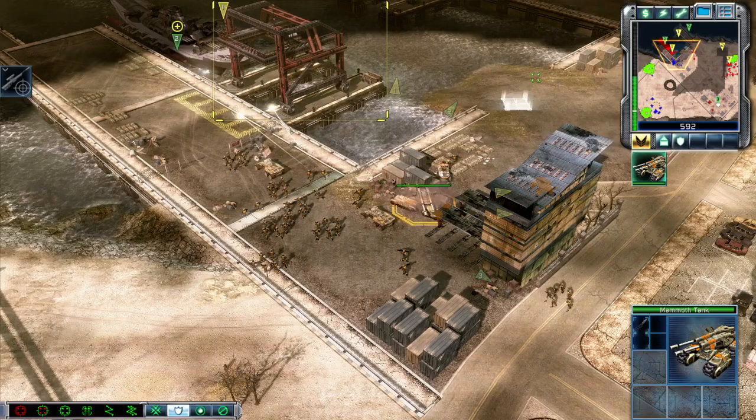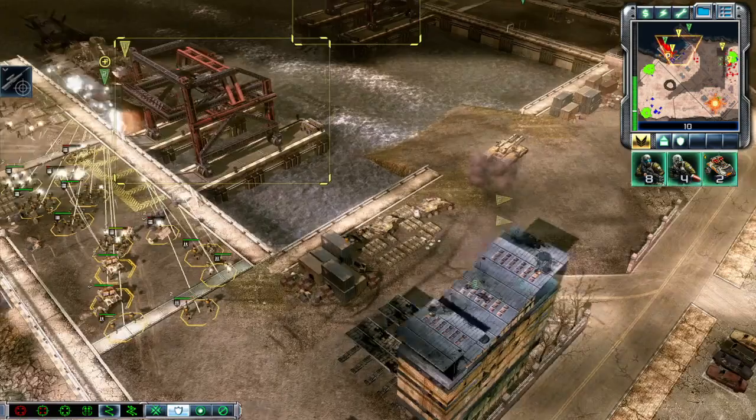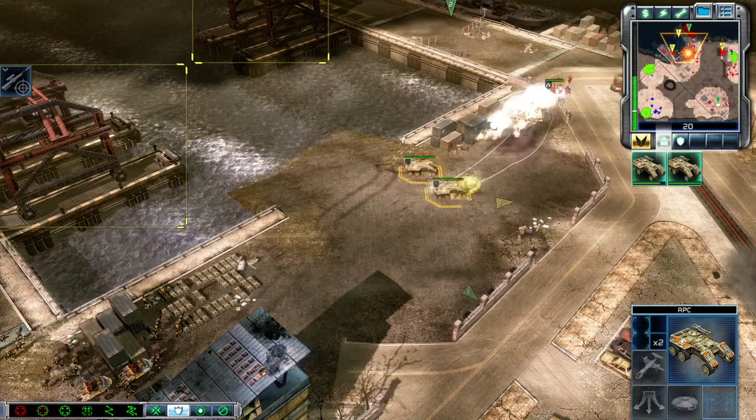Mammoth tank. They know we're here! Batten down the hatches, boys — this one's gonna get heavy! Oh yeah! Let's go! So where's the action? Yes sir. Unit lost. Keep them coming. Construction complete. I got all I needed. Troopers in the field. Unit under attack. Ready here. Let's make this quick!